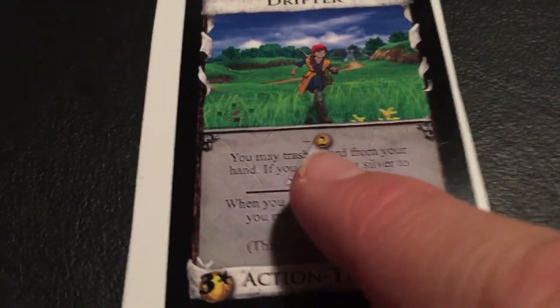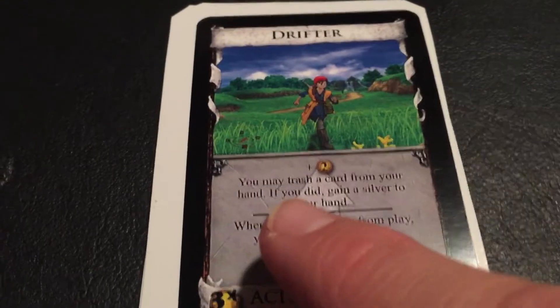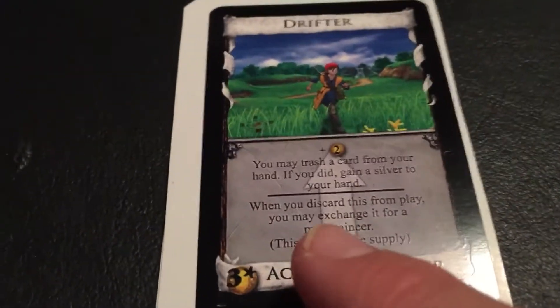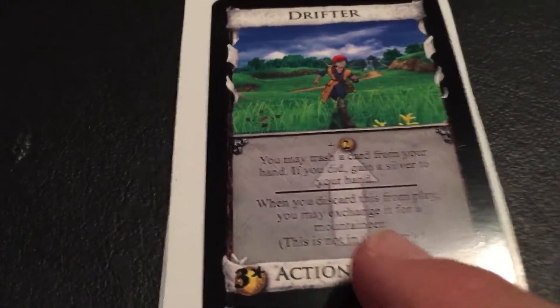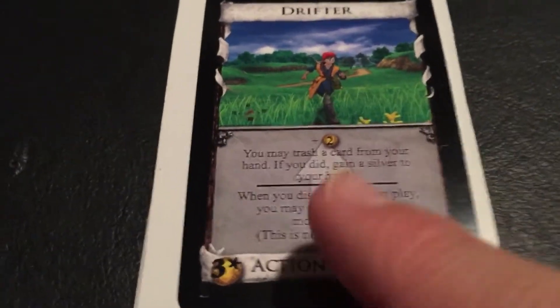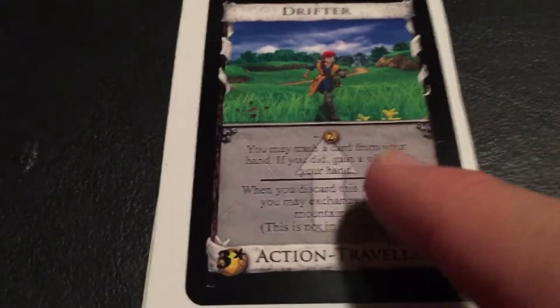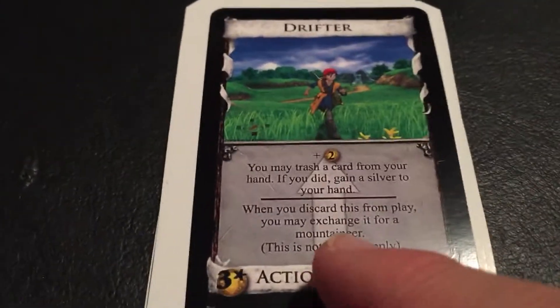So the Churl runs away from his town and becomes a Drifter. With the Drifter, you get plus two treasure. You may trash a card from your hand; if you did, you gain a silver to your hand. When you discard this from play, you may exchange it for a Mountaineer. So you get two money, trash a card, and gain a silver to your hand — trash a copper, gain a silver, plus two treasure. Pretty cool.